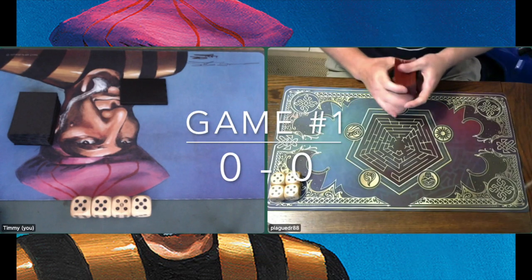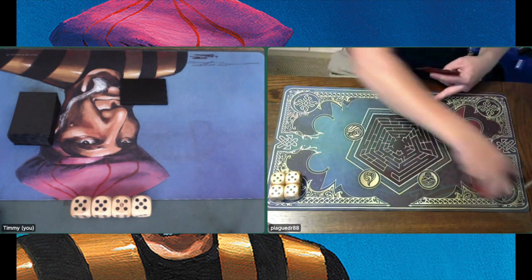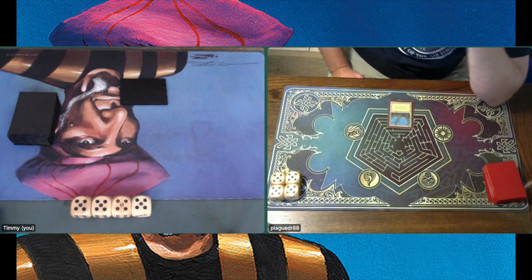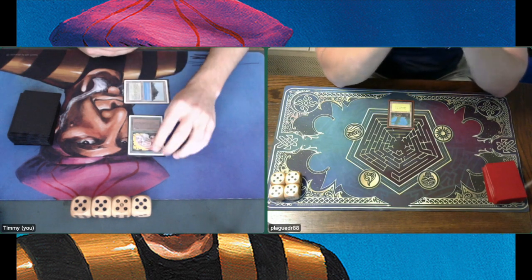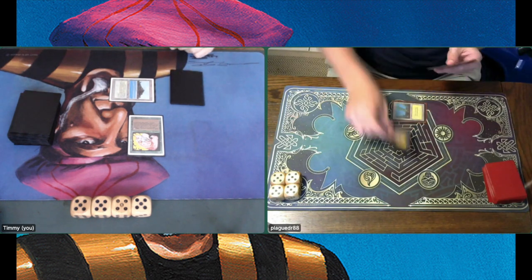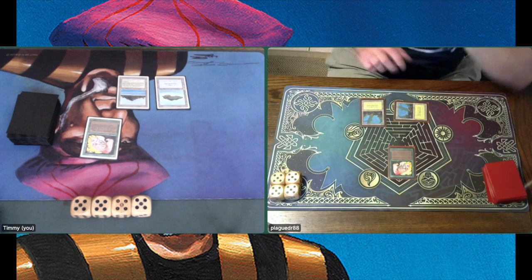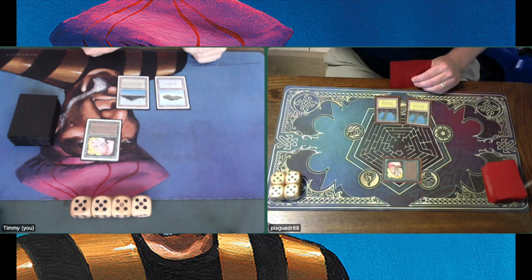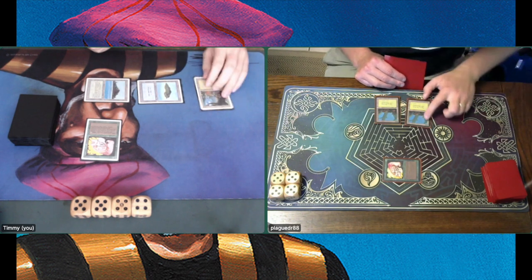Game number one is about to begin. I'm sitting on the left with my blue-green revised deck — Mahamoti Ramp — playing against Eric with his alpha red-green deck. He's on the play and taking a mulligan. He starts with a basic forest and passes. I start with a Tropical Island and a Llanowar Elves. Eric also plays a Llanowar Elves on his turn. I play a second blue source — that means I can start countering spells.